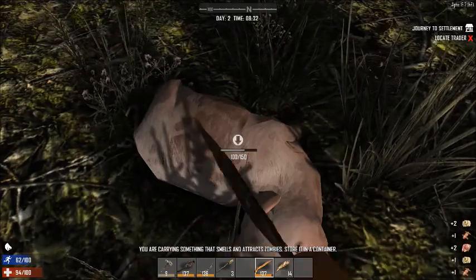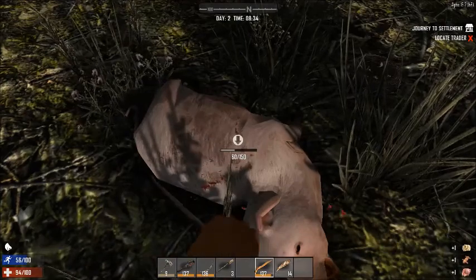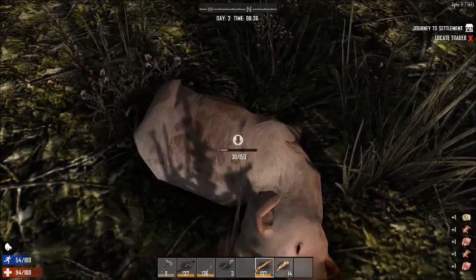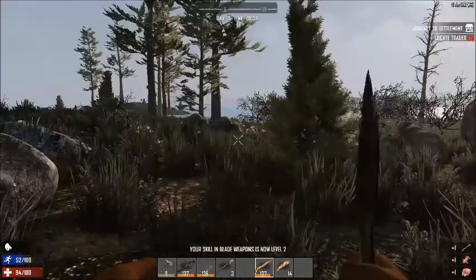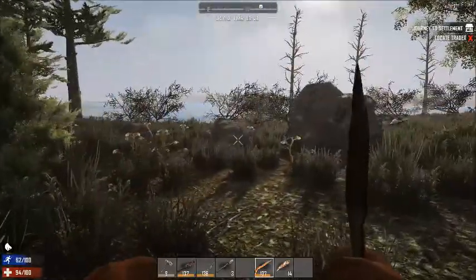I also need to plan for this day in particular to create a forge, because that's going to allow us to start making metal and things of that sort, which becomes very useful. Let's see if that other pig is nearby - if not, just kind of ignore him.